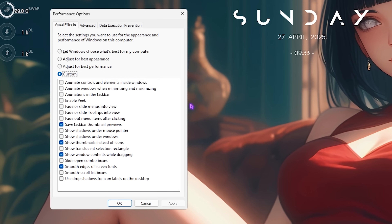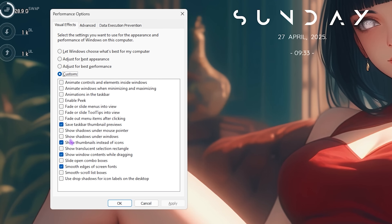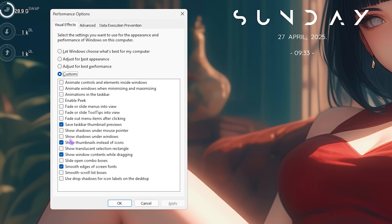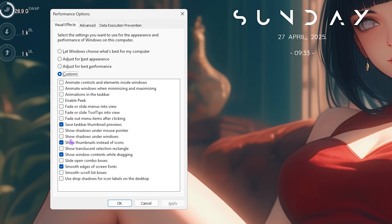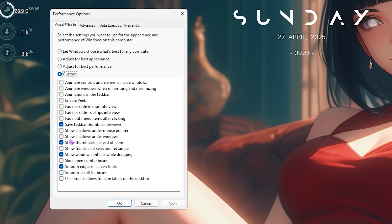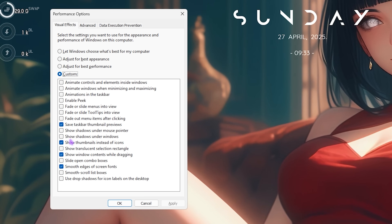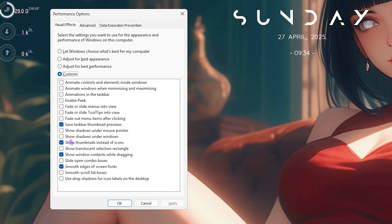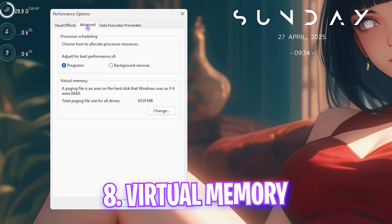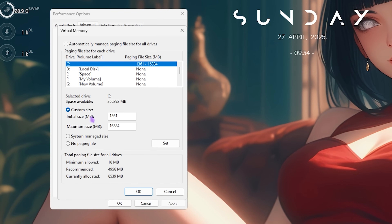Next step is de-animating Windows. Search for 'Adjust the appearance and performance of Windows,' select Custom, and keep only these options enabled: Save Taskbar thumbnail previews, Show thumbnails instead of icons, Show window contents while dragging, and Smooth edges of screen fonts. Disable everything else. This keeps the minimal Windows look intact while disabling fancy animations, saving computation resources.